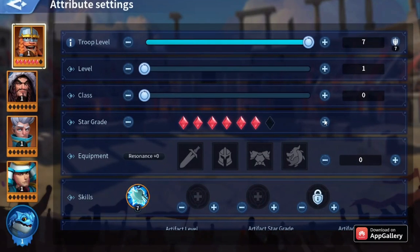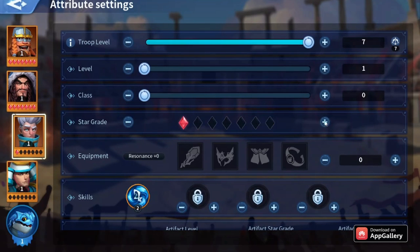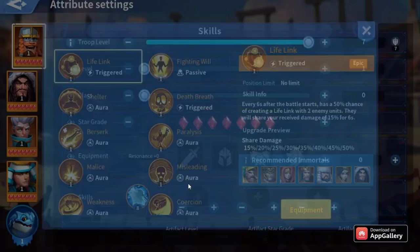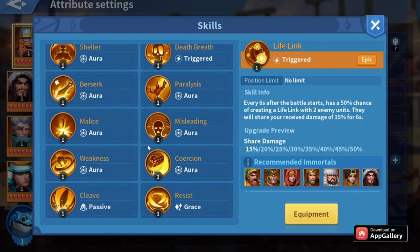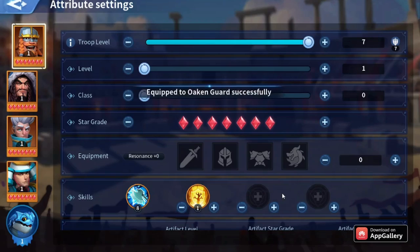This will be a T5 water march that is free to play, and I'll show you the skills you need to have a very strong water march. For Harold, I used to have him as a support and tank at the same time — with a grace skill which is Oaking Guard.